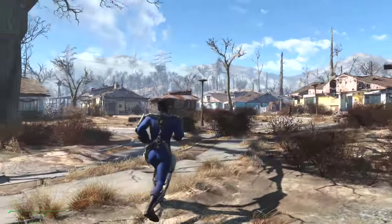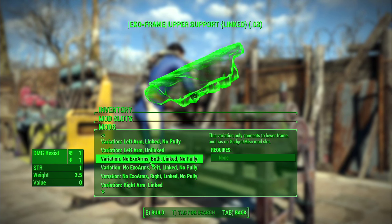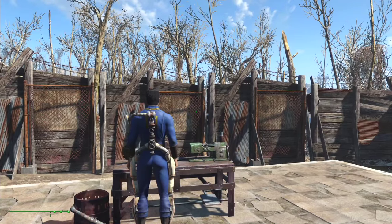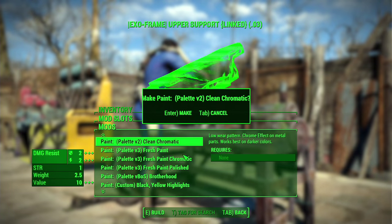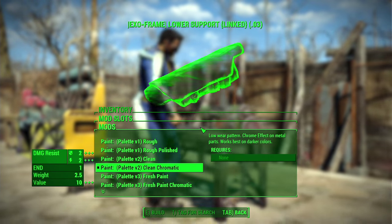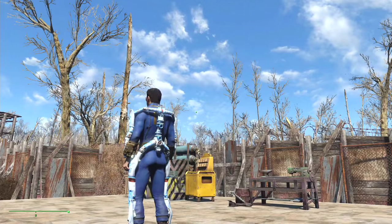It does add a little bit of a sound, but it's nowhere near as heavy sounding as the last suit. The upper support has a lot of different options — you can have no exoskeleton arms and have them linked, or just one arm. I'll pick left arm linked, and when I come out you will see only one of the arms is linked. This allows you to mix and match with different pieces of armor or with the cybernetic enhancements from the last mod. You can change the materials and palette of both items — I'm going to pick the clean chromatic, which is a lot shinier and more high-tech looking.